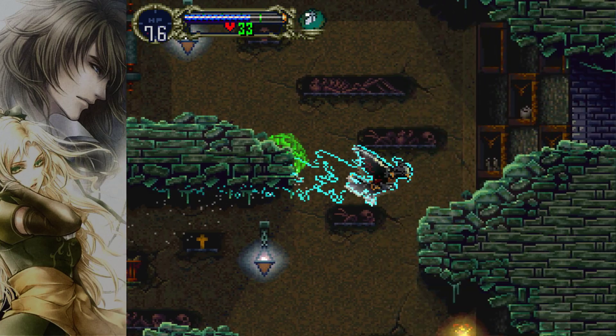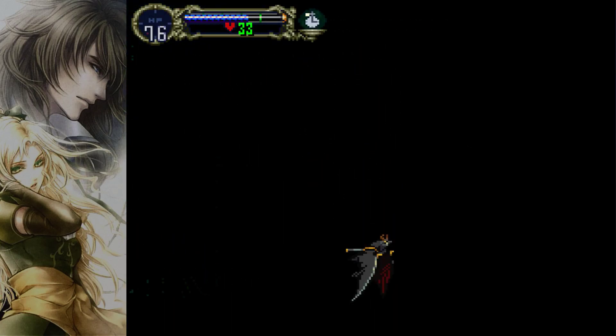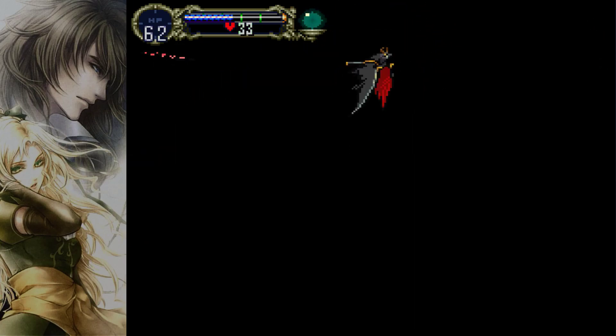Once again: wing smash, hold nothing, catch yourself. Scoot down so you're closer to the ground — not too close, so be careful you don't hit the spikes. Wing smash straight up, hold up, mash bad until it scoots up like this, and then wing smash while holding down.